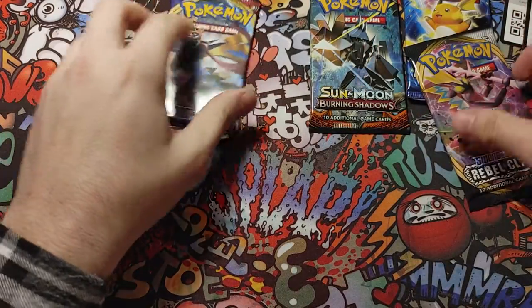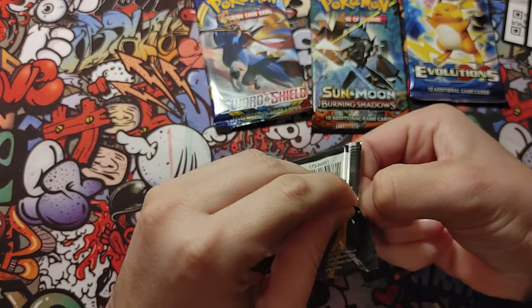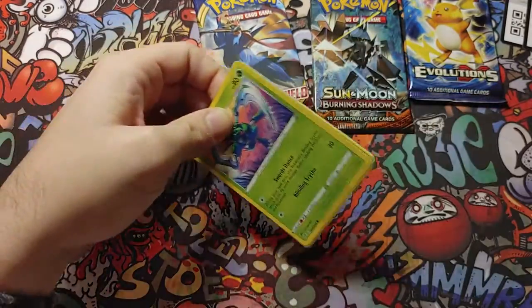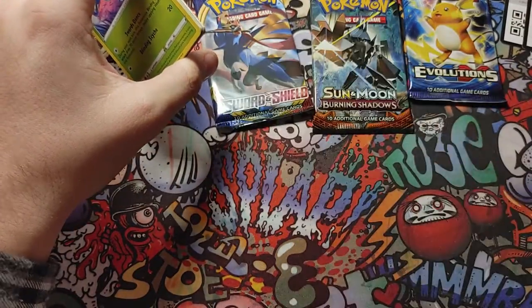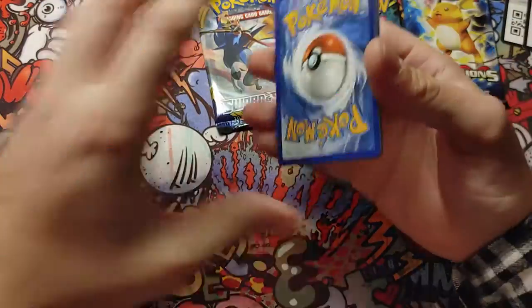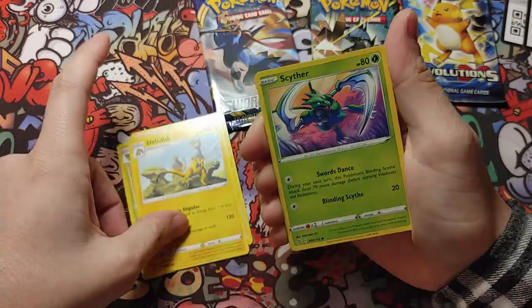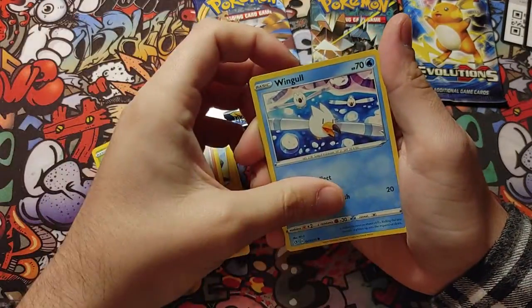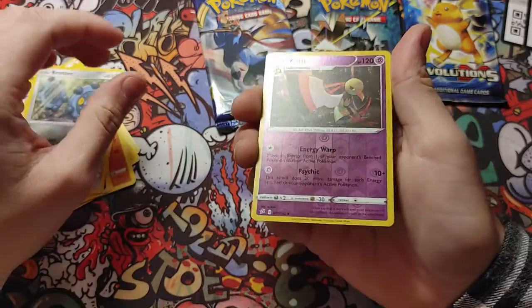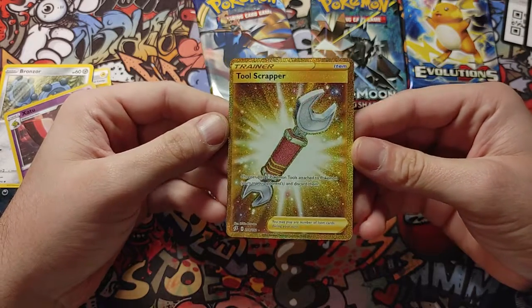Alright, we'll do the other Rebel Clash. Code card for you guys. Energy, Speed Energy, another Metapod, Scyther, Nosepass, Wigglytuff, Koffing, Bronzor — we got a Natu too. And for reverse — oh look at that gold one! Tool Scrapper!